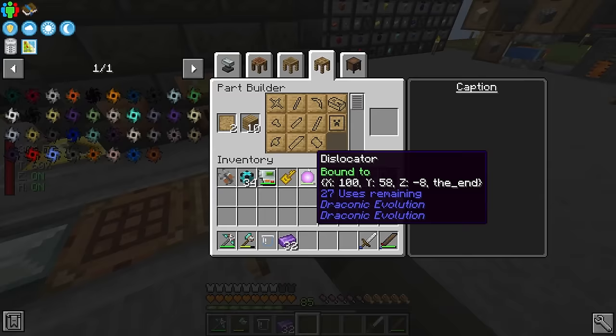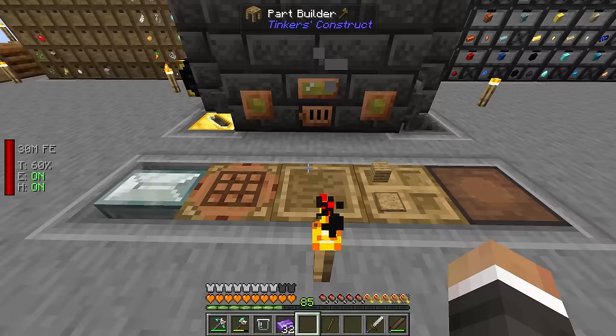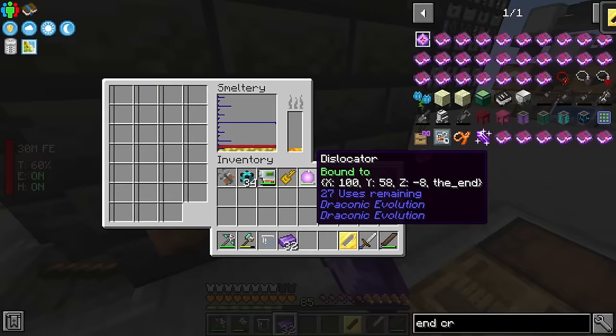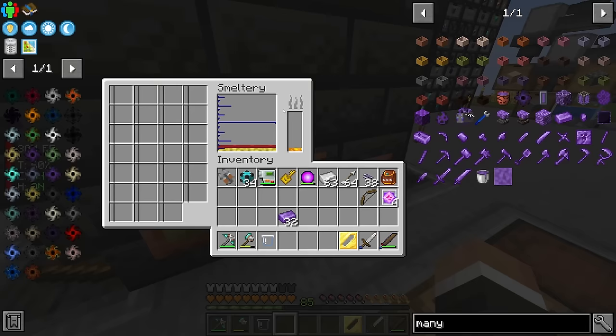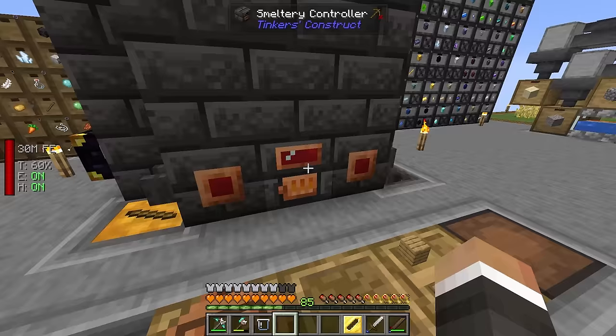Pulling that out gives us a sword blade cast. I'll also make a tool handle cast so we can upgrade the entirety of our sword to manyullyn. A manyullyn sword blade requires two ingots worth, and each of the two tool handles also requires two ingots, so we need to smelt down four manyullyn ingots. While those smelt, we pull the gold over to make a tool rod cast.